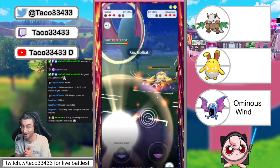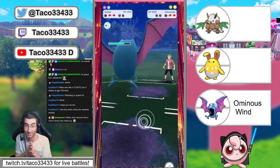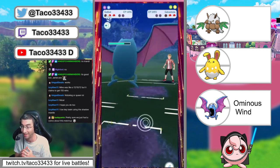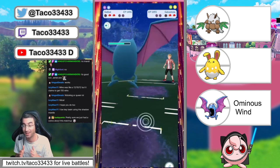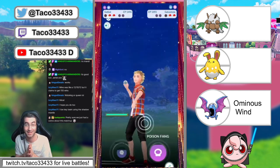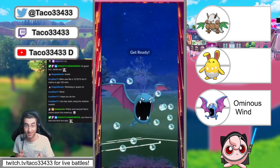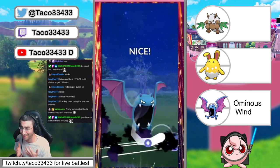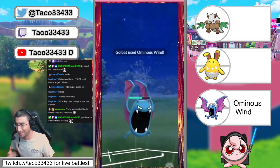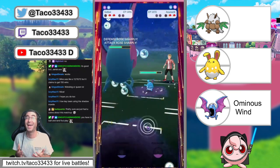On to the playing field comes our one and only Ominous Wind Golbat. We tap down the Galvantula, taking some big damage from a couple of Volt Switches. Now all we have right now is a Golbat and a prayer — a Golbat and a prayer, YouTube. And then the Azumarill comes in.